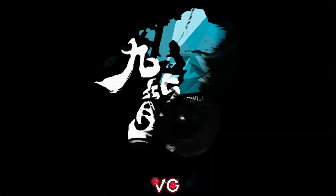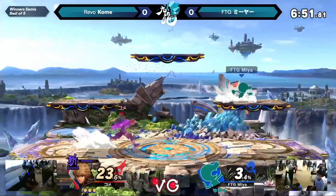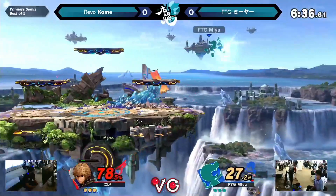It's almost 4 p.m. here in Japan, but let's get into it. Revo's Kome versus Miya from FTG. Right away launching up with a mean neutral error, but not going to press the advantage any further. He's trying to go for more of an in-out kind of deal. He's trying to get his hits in when he can and just reset so he can try to intercept Shulk's approaches.